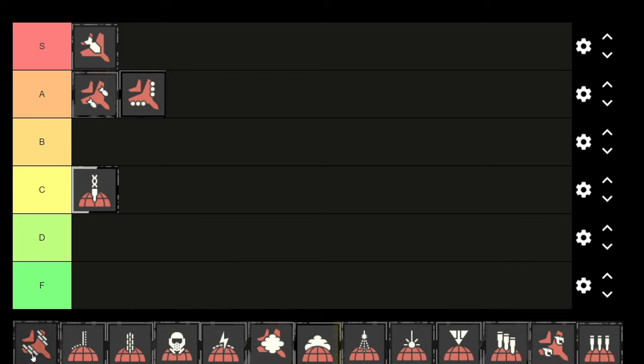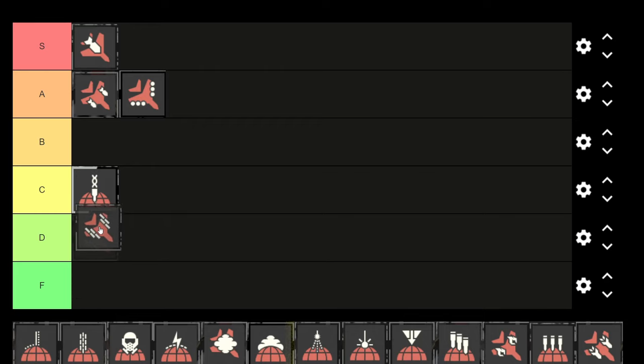Next we have the eagle strafing run. It's decent when you're starting out, but honestly there are so many better stratagems I could suggest, so I would put this in D tier. It's not quite F, it's not useless, but I wouldn't pick it over anything else.